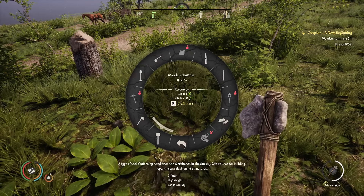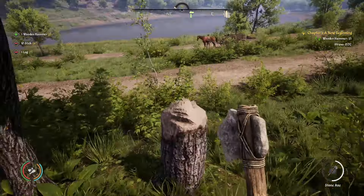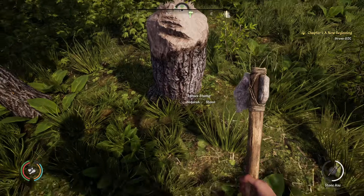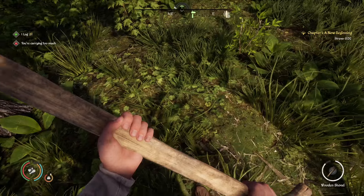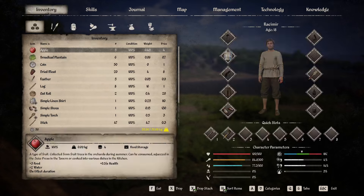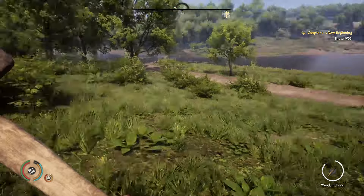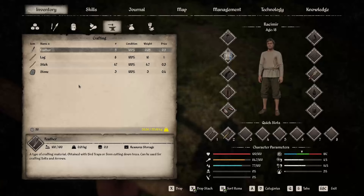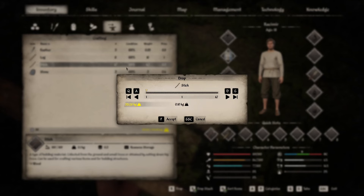Like I said, stuff doesn't disappear, so I can drop it for now and come back. Except now I'm not over-encumbered. Carrying too much, so let's go to inventory. Goodness, we have a lot of sticks. We can always come back for it — let's drop some sticks. How many do we want to drop?